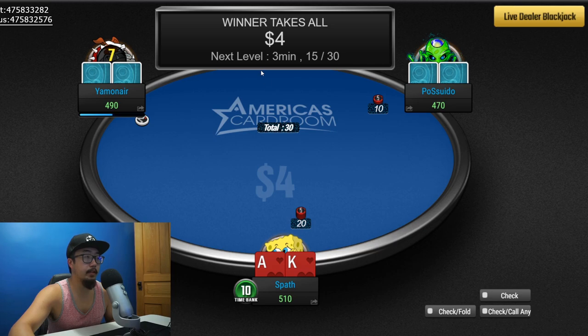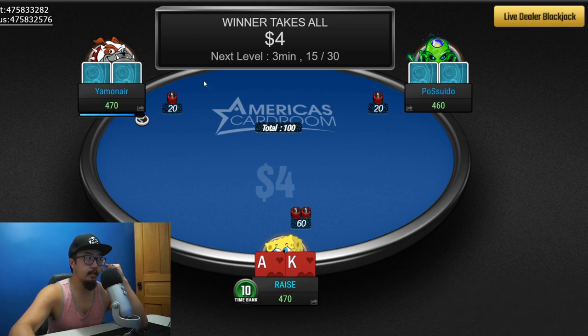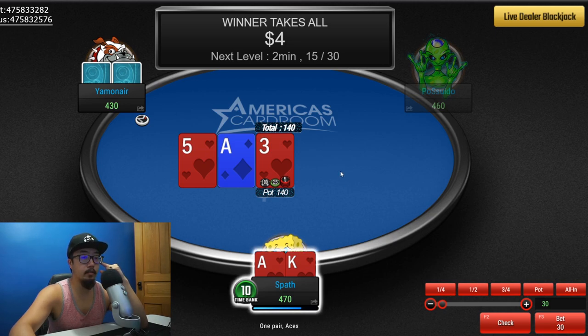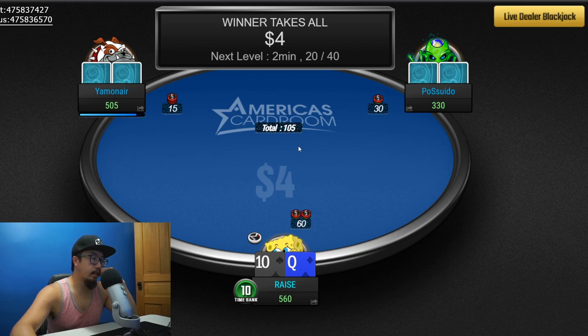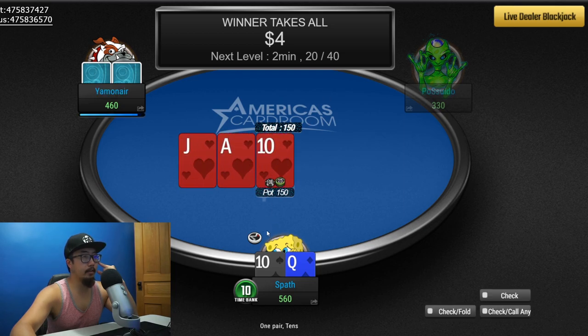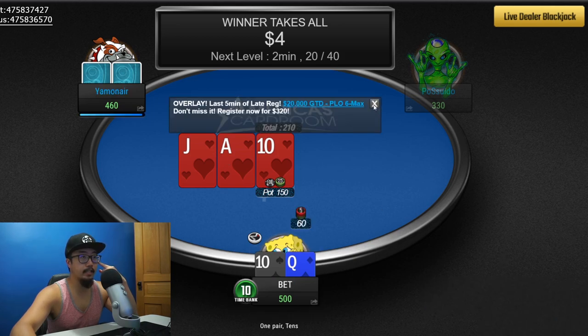We got ace-king suited — if anyone decides to shove we'll definitely call. He's just going to go for a small call. This other guy is also going to limp in, so we're going to make these guys pay a little bit more with 60. Wow, we have a bunch of things to shoot for here — let's go for a 40 bet and see if we can keep them in. Nope. We got ten-queen off — just gonna raise it. We landed a pair of tens, but anyone could have the flush at this point. Let's go with 60.